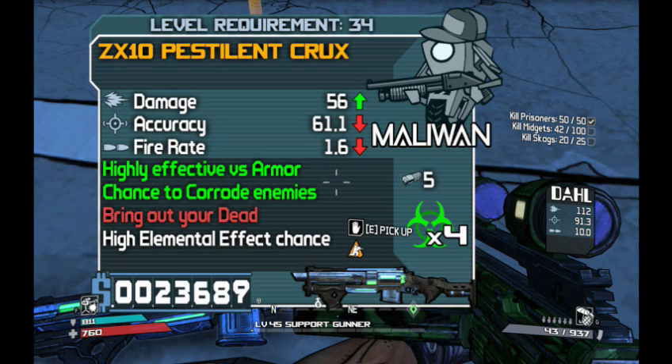Hello everybody, HandsomeJackBoy here, and today I'm bringing you my fourth episode of my Borderlands Legendary Weapons Guide. Today I'm going to be talking about the Crux. The Crux is a Legendary Corrosive Shotgun, and as you can see there, the prefix for mine is the ZX-10 Pestilent Crux.